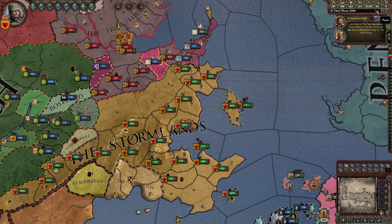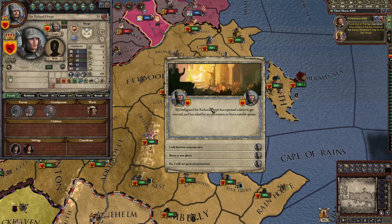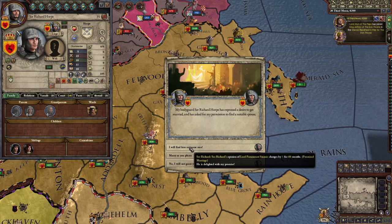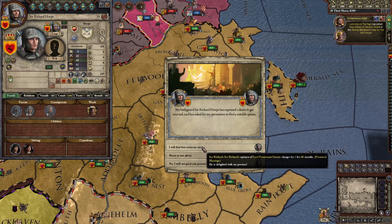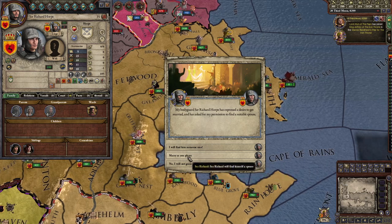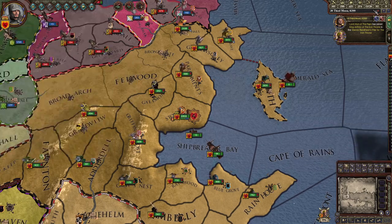The other bodyguard wants marriage, so it says I'll find him someone nice. You can marry him to another person based on your decision, or say 'don't want to get married,' or just say 'marry some random person.' He married some random person — I don't really care.